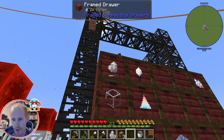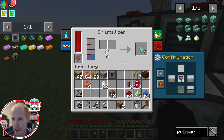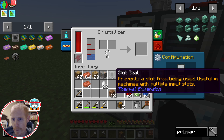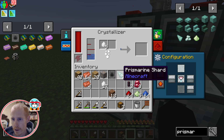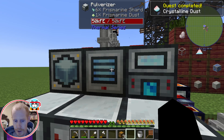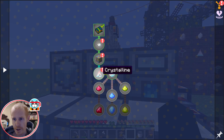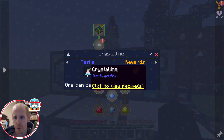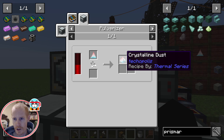I was doing some busy work and came back to find out we can get some more. So I set up the miner for the crystal — that gave us this crystalline. Its only job in life is to be pulverized into the crystalline dust, so it's the only thing we can do with this at this point.